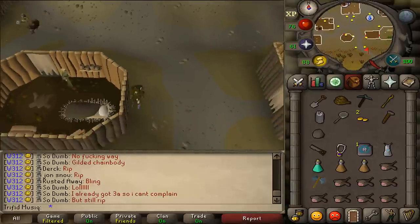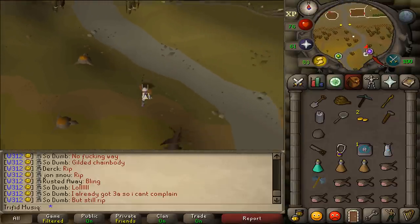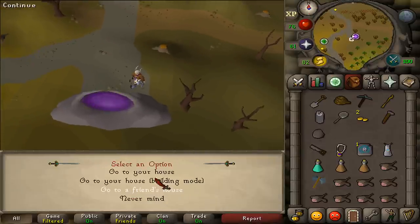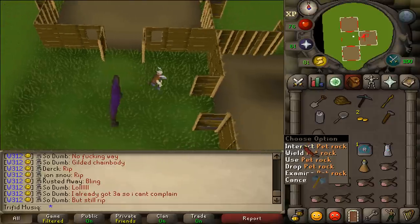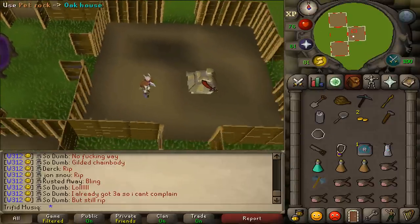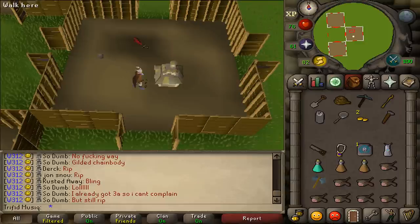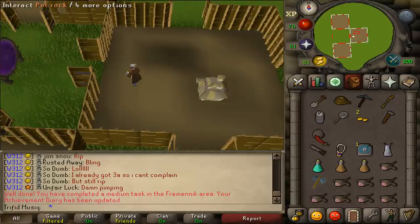Next let's go back to our POH to complete our first task. Go to your house, not in building mode. Right-click and use the Pet Rock on the Oak House or any other Pet House that you have, and you will now see that your Pet Rock is somewhere in the room. Pick it up to complete your first medium task.